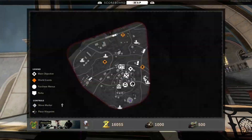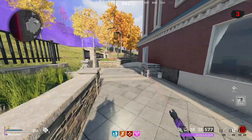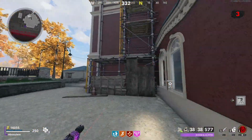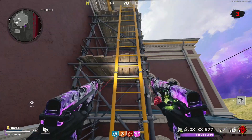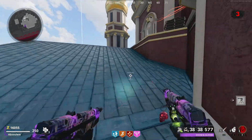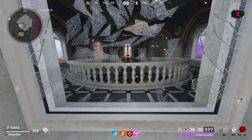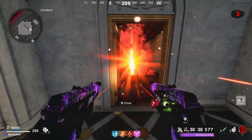Step one of this easter egg is to get to world three, and I would recommend looting as much as you can up until this point to get as set up as possible, because on the later end of this easter egg you don't really have a lot of chances to stop, pack-a-punch, and do things like that. So when you're ready on world three you're going to find a red rift around the map. There's one spawn per map, and if you fail you have to push rounds to the next map.